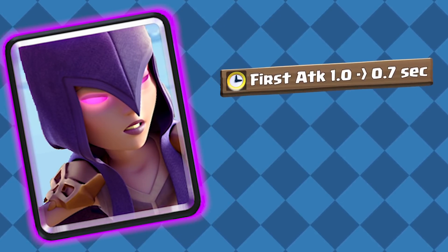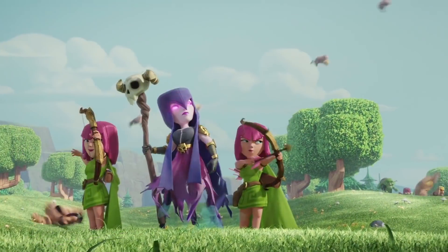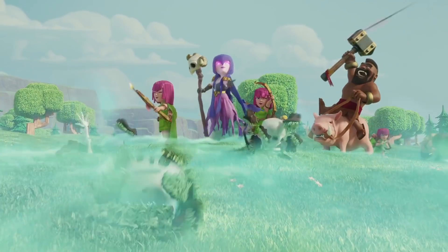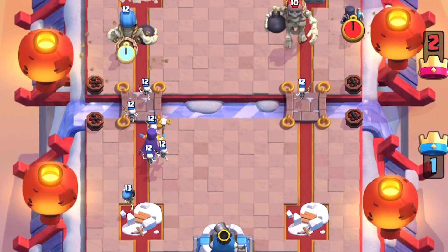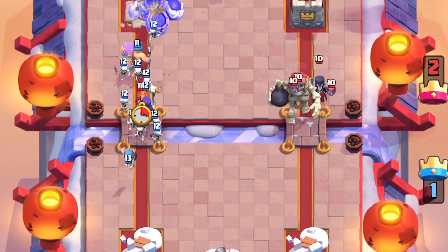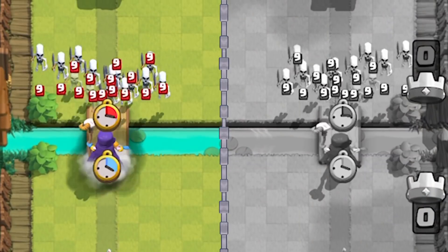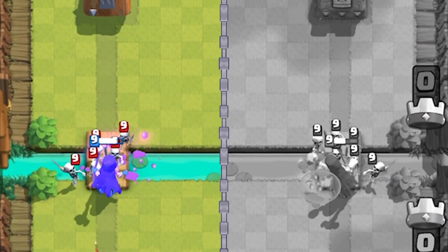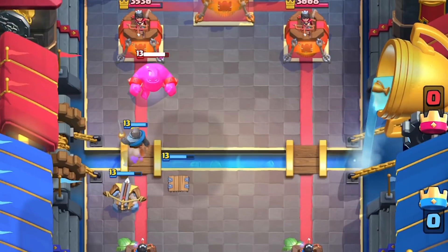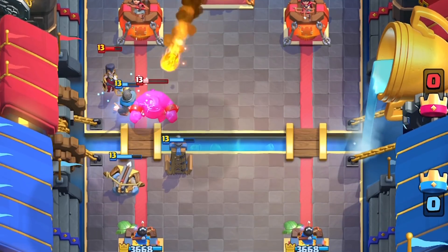Witch: Faster first attack, from 1 to 0.7 seconds. This isn't too big of a change overall, so I don't think it'll have a huge effect, but basically the Witch's slow first attack made her really weak against swarms — something she was supposed to be good at taking out. The faster first attack will help with that just a little bit. Overall, these balances are pretty decent. Nothing crazy, but there weren't too many issues in the meta that needed fixing either.